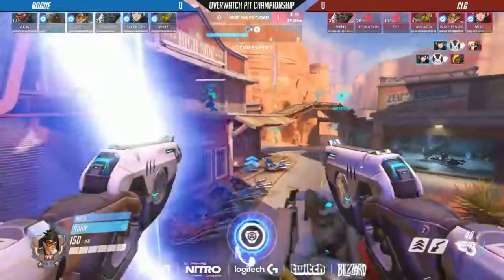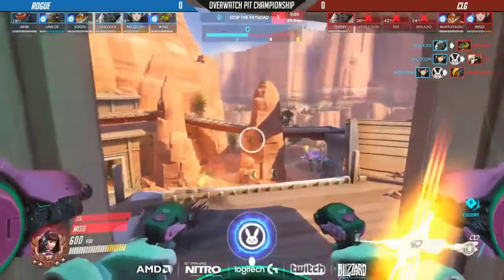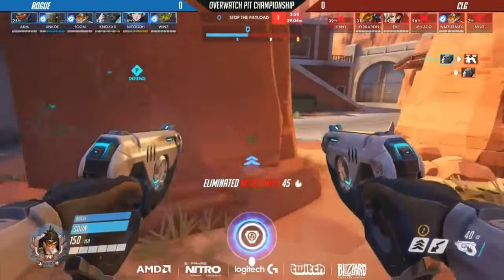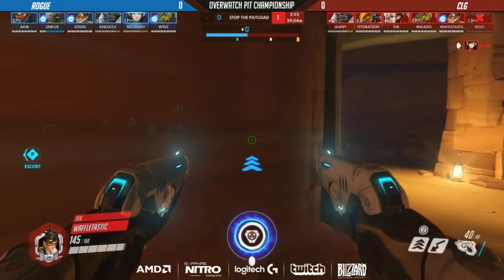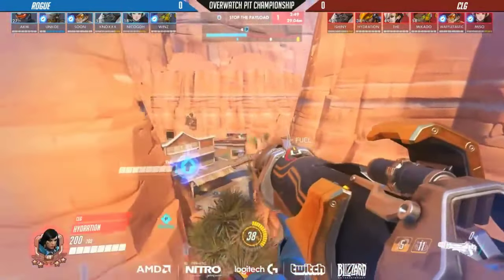By the way, Niko has the best D.Va ultimates of all time. I don't know how he keeps picking these people — not just this game, just in every game. It just feels like whenever Niko throws a bomb, it'll be completely random, and it'll just kill everyone. I don't get it. Niko's a god.